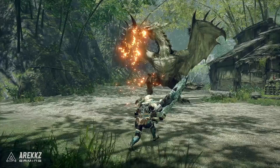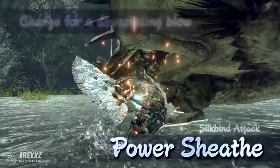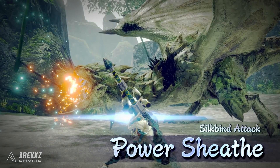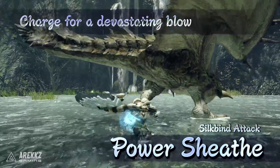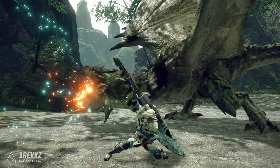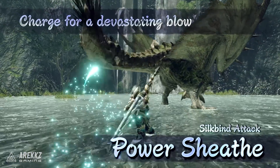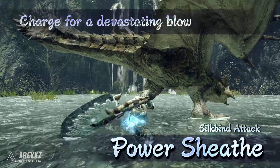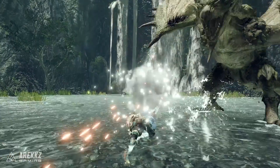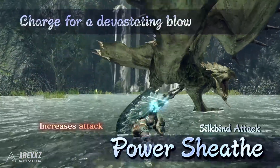Jumping over to the first silkbind move — this is the Power Sheath. We've seen this in the most recent Capcom channel gameplay walkthrough. The Power Sheath is a silkbind attack comprised of a quick wirebug-assisted dash and a sheathing motion that boosts your attack power for a short time. This is similar to a hunting art from Generations, but instead of just boosting your first draw attack, it's a duration boost — from the Capcom gameplay it appears to be around 20 to 30 seconds, though I need to verify that in the demo. It gives you a utility to quickly dodge out and get a damage boost, with great repositioning power to then set up a powerful attack.